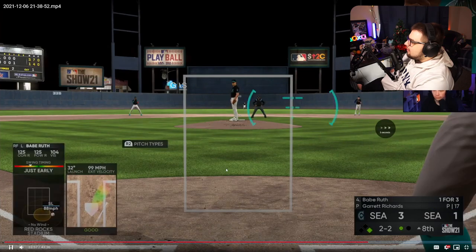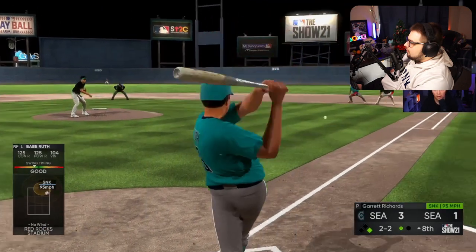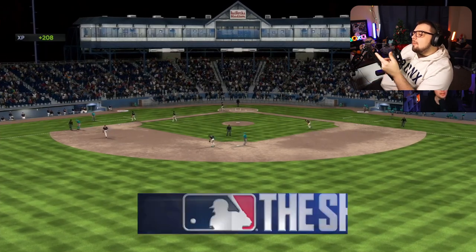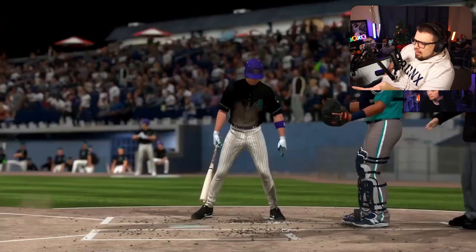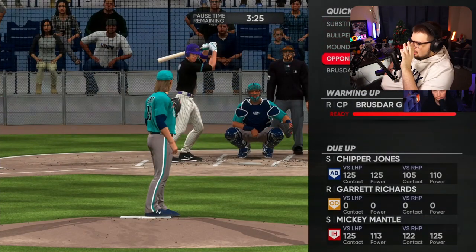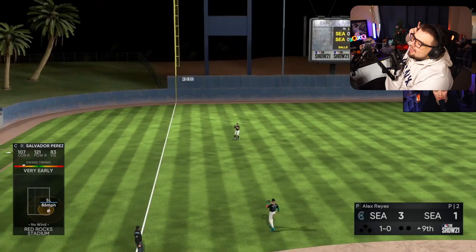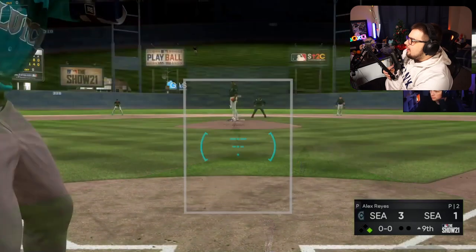Again, that down-and-in slider — that's his go-to pitch. He throws it just near the zone. He just missed that PCI. I think some of these missed PCIs come down to starting your PCI somewhere — he's starting his PCI away. Not that it's not working out for him this game, but he could have likely had a better PCI on some of these inside pitches if he started the PCI inside. You can tell he's waiting on those pitches. His opponent really likes that slider — he's probably thrown that pitch 50 times this game.